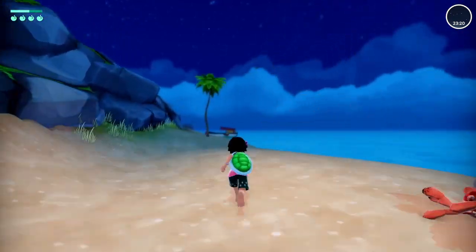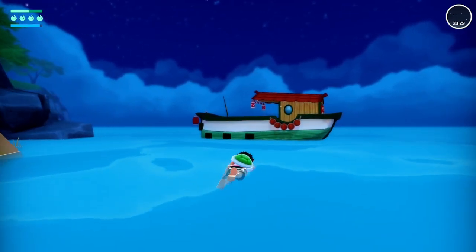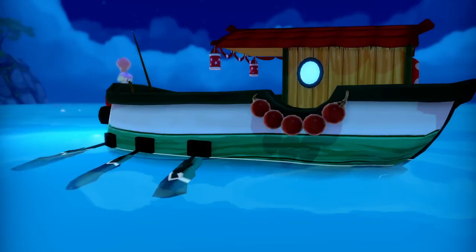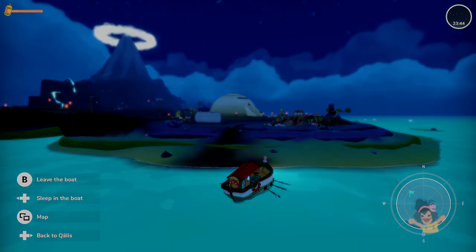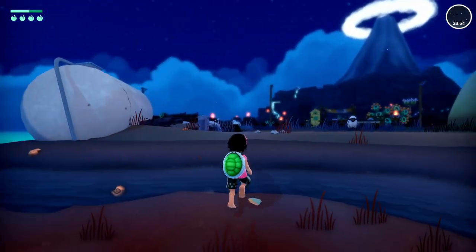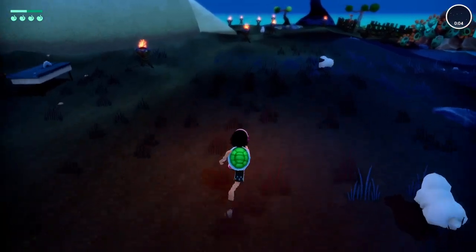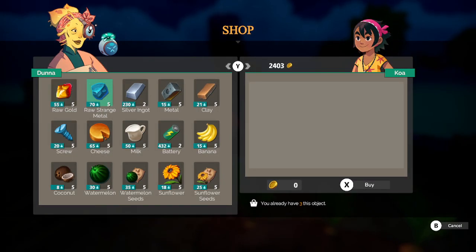There's my boat. I want to go to Black Volcano — we'll pay the 60 coins for that. We'll have to have a sleepover here at Duna's Island. Can I get some of the raw strange metal? I wonder if Duna actually sells the ink — I can't remember if I tried her or not. Well, she sells the raw strange metal — I can get two of those. But no ink.